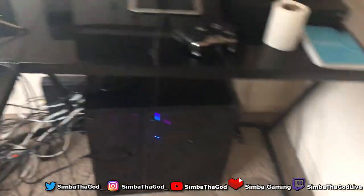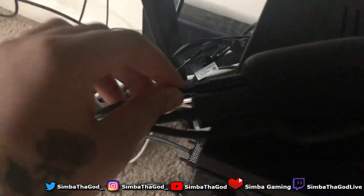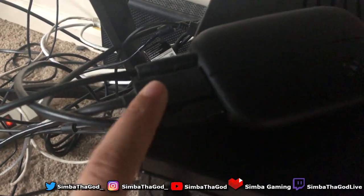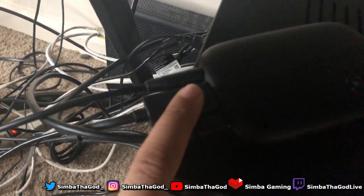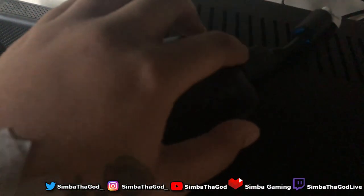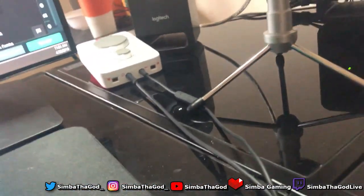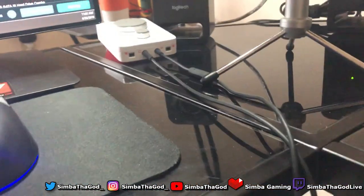That stream output I just pointed at is going into right here on the Elgato — that's the input part of the Elgato. So from stream output to the input. This part is coming from the back of my Xbox, then out to the monitor, and this is plugged into the computer so it gets its power. You have to make sure the stream output is plugged into that stream port right there.